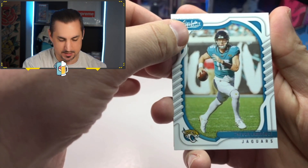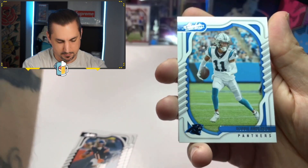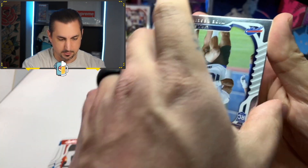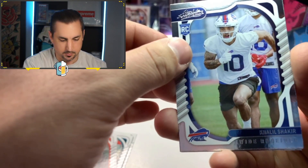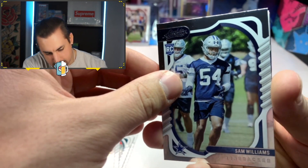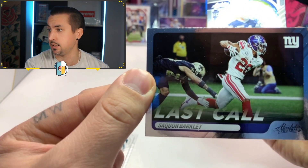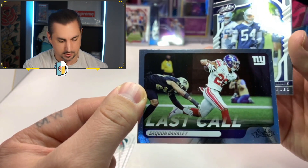Trevor Lawrence — nice way to start this last pack off. Darnell Mooney. Devonta Smith. Robbie Anderson. Tyler Lockett. Jamar Chase — very nice. Khalil Shakir, rookie. Calvin Austin III, rookie. Sam Williams, rookie. I'm going to pull off the back card first. Saquon Barkley Last Call — I had no idea what this patch was because I thought it was Saquon Barkley, but this insert is nasty. The Saquon Barkley Last Call — oh my gosh, that is a sick card.